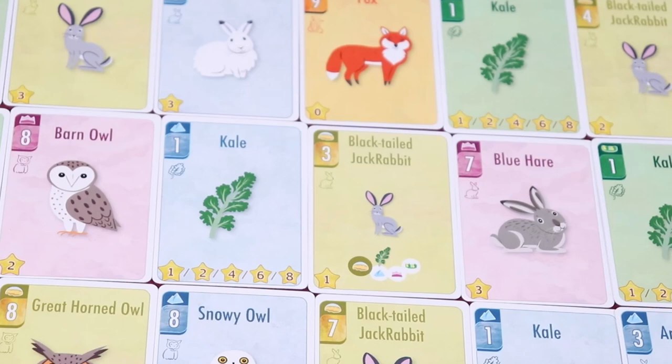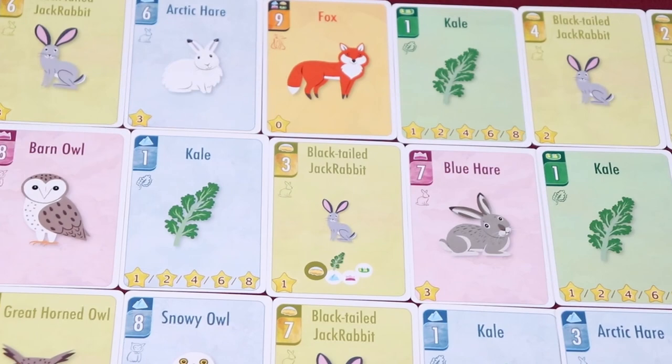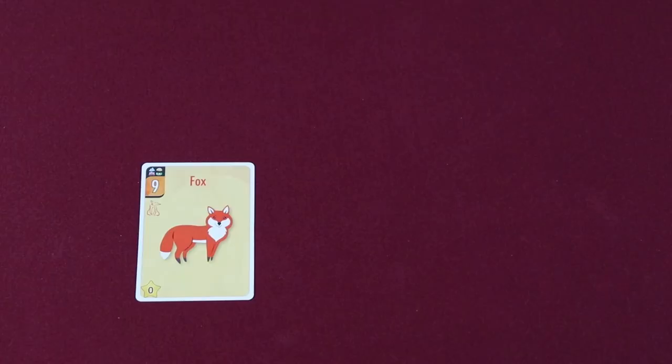The object of the game is to score the most points. Points are scored by winning cards in rounds or tricks. Each round, players choose a card from their hand to be played and compared against the other player. Fork is a game about the food chain, and as such, certain cards are used to capture and score an opponent's card.